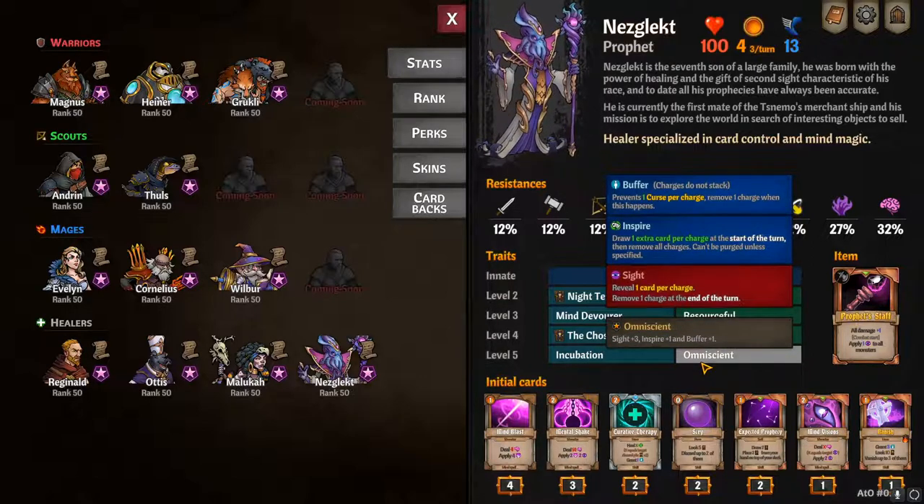Omniscient at level five: sight is plus 3 charges, your Inspire is plus 1, and your Buffer is plus 1.